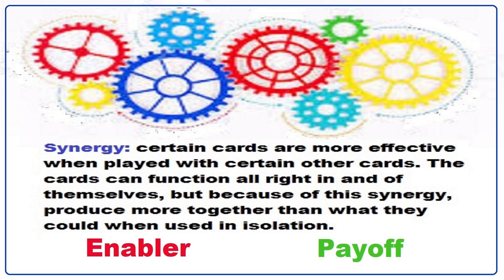Modern Horizons 3 is widely regarded as a high synergy set, which is a fancy way of saying these cards are often designed to go together like peas and carrots. Cards like this most often break down into two categories: enablers and payoffs. One wants you to do certain things, the other helps you do those things. In some less frequent cases, a card will do both enable and pay off simultaneously — these cards tend to be overpowered for their rarity and we very often see these in standout signpost uncommons.